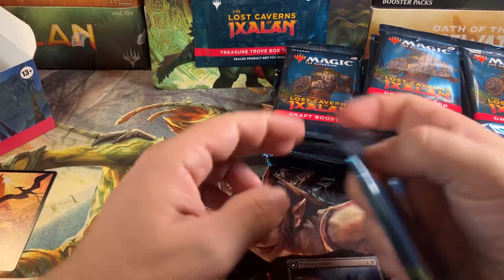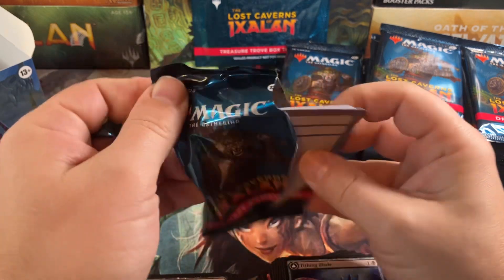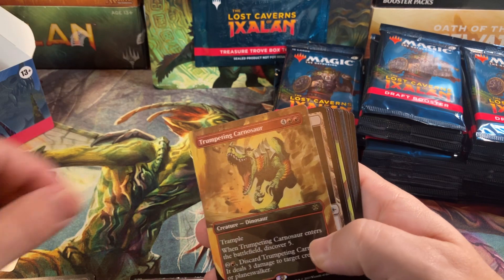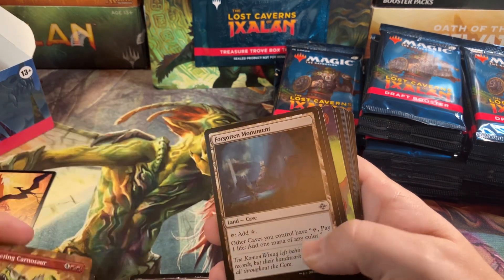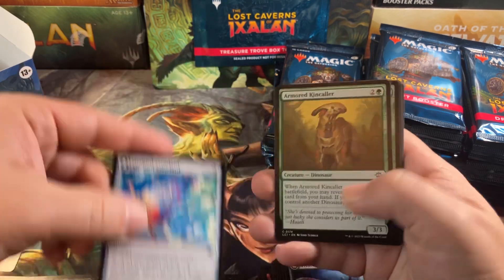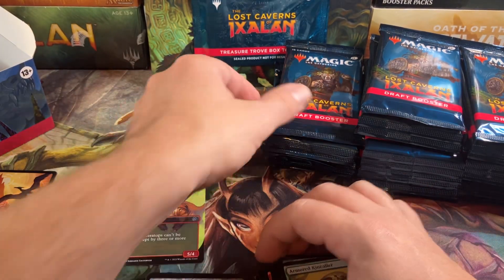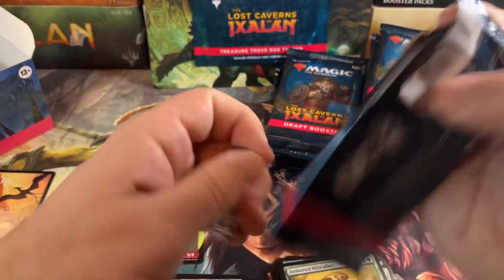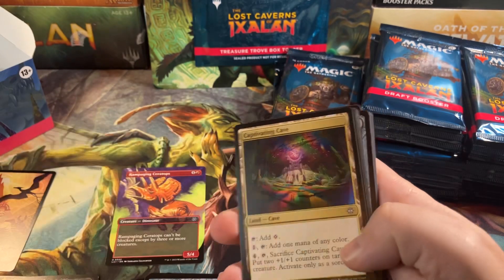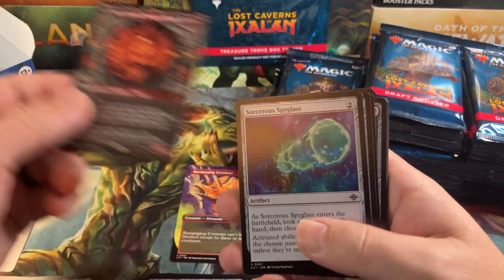Piles falling over — cards are slippery. Japanese ones are a little glossier than the American ones. Trumpeting Carnosaur for full art, and we got a full art uncommon too. That's unusual — first time we see a full art, and there are two of them in the pack.